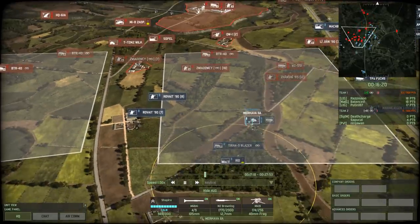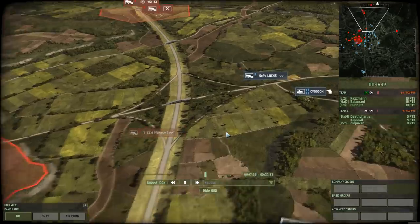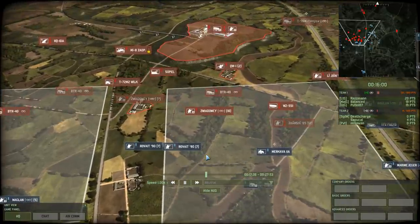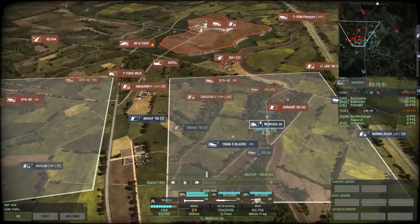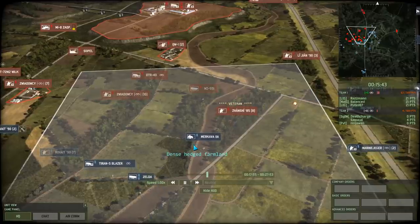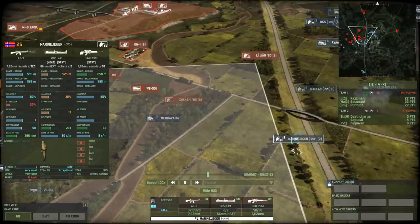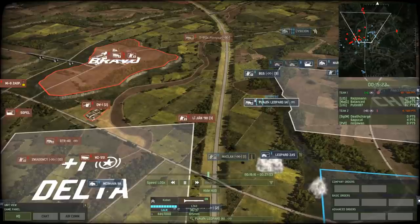Razman is once again on the move with Rovite with very little support. The Machbet is taking down, I think, both Mi-24s, maybe with some support from the 1930s. There are 10 minutes left in this replay. 5-5-1 getting side-shotted by the Turan 5 Blazer. Merkava 2A only has a few shots left, but you get it for the grenade launcher. Marine Jäger — interesting unit, I don't recall seeing one in the tournament so far. Sniper team with exceptional stealth, very useful for scouting positions without getting detected. There is quite a lot of reconnaissance being used by Blue Force: Turan 5 Blazer, Marine Jäger, Maglan, Scout Leopard, BGS — they really try to get a lot of info.